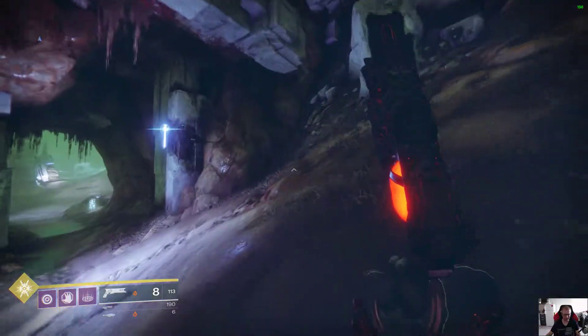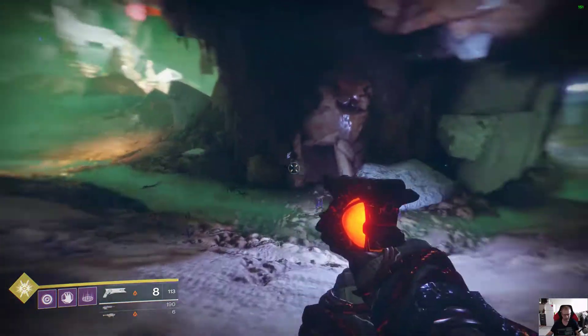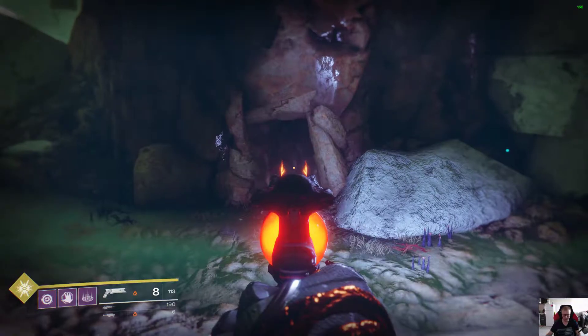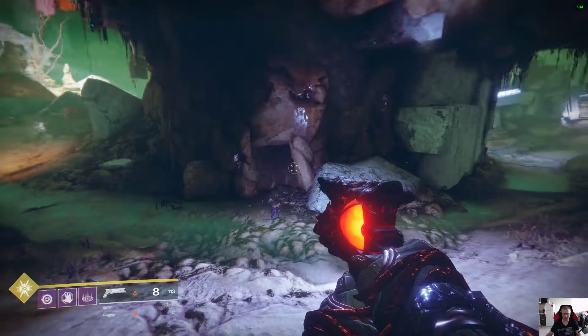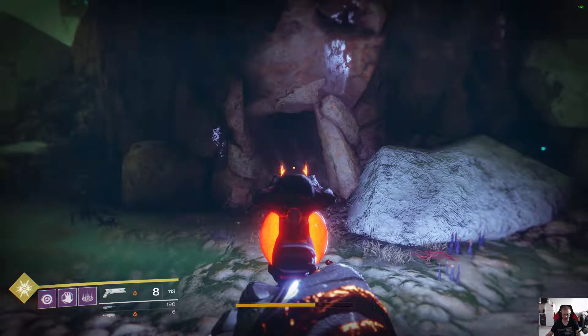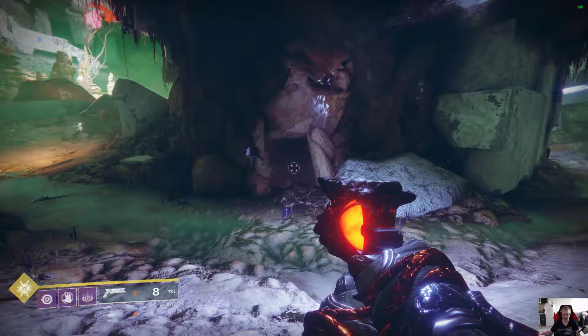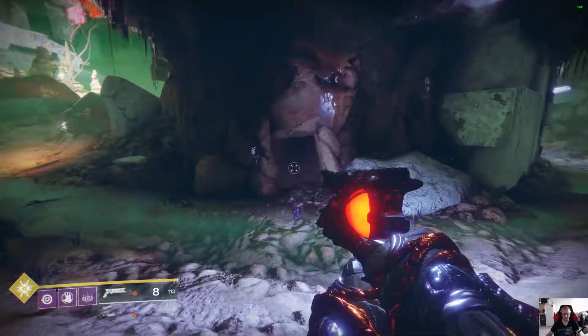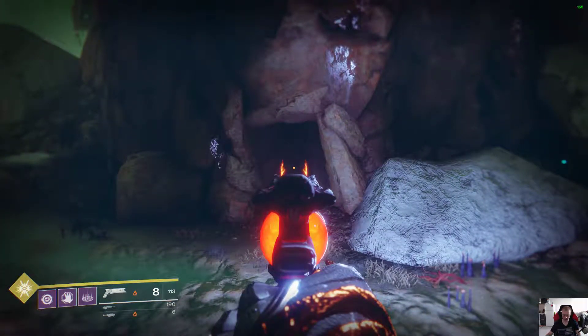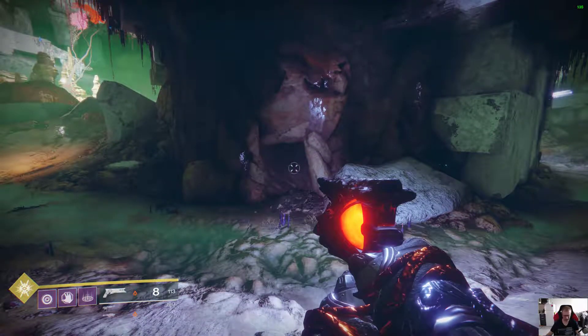Actually, I saw this method in another video — I didn't discover it myself. But I've seen enemies spawning here endlessly and I don't know why — it's just some event that happens on the map. So if you get the Catalyst for the Sunshot and have problems upgrading, just come here: Nessus, Artifact's Edge, Hollows. Come to this hole, wait for a message that says enemies are moving against each other, and they're gonna spawn. It happens every 5 to 10 minutes, so it took me only 3 runs — less than 30 minutes — to max out the Catalyst. If you try killing random enemies, it may take you weeks. Thanks for watching guys, see you in the next one.